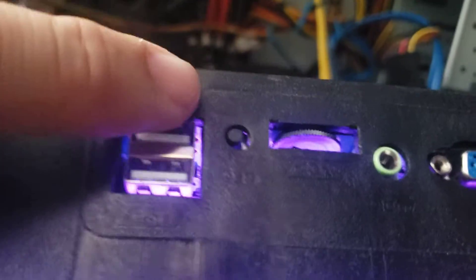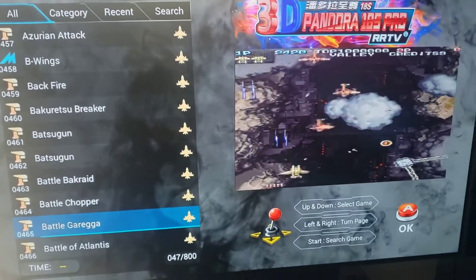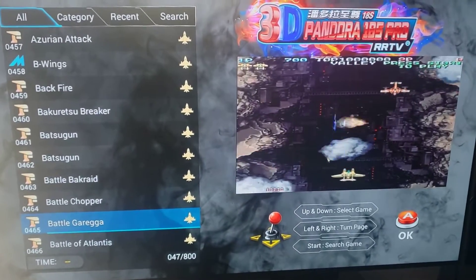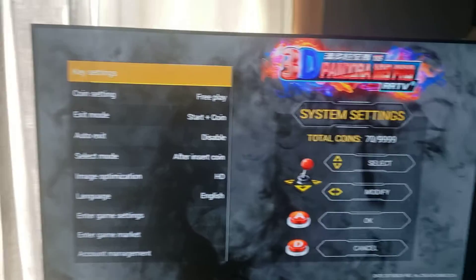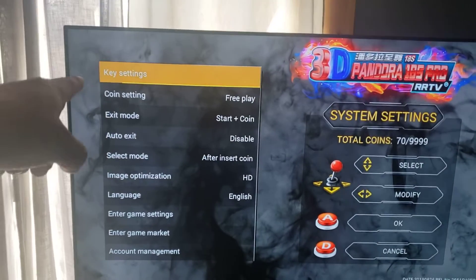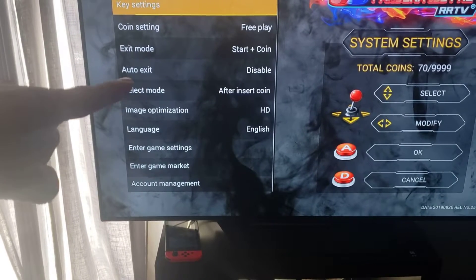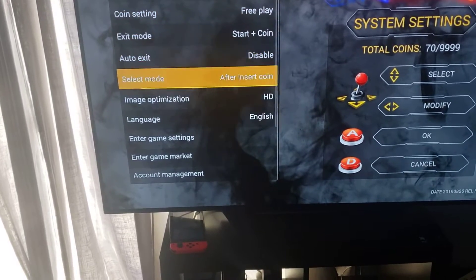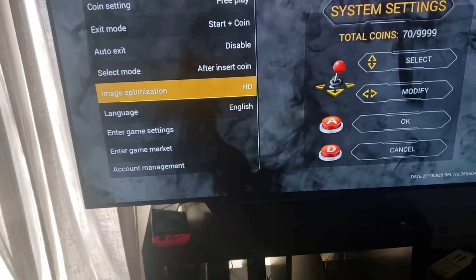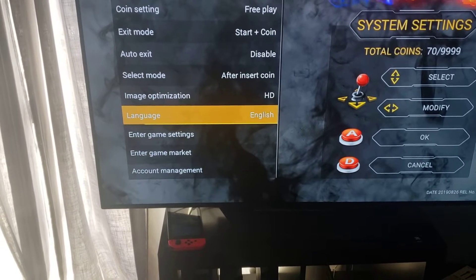You can literally take the joystick and there's a little black button right here. All you do is push that and right now we're in the game menu. Press it and it takes us to a different menu — this is where our settings are. You can do the Coin settings: Free Play, Exit Mode, Start and Coin, Auto Exit — you can enable or disable those. You can do image optimization to high definition, and you can even add scan lines if you want to play the game that way.